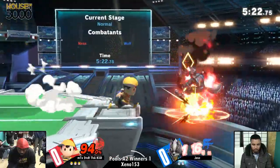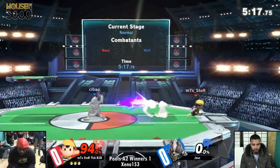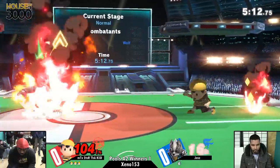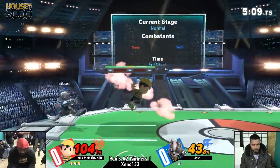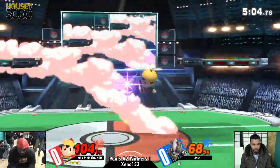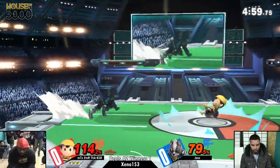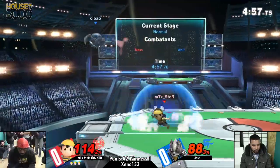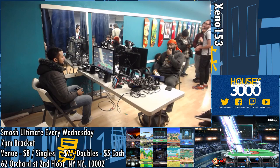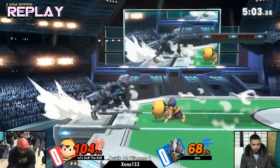Jose is offstage again. You should see players go after the dunk after the PK fire. It looks like Jose is struggling with the PK fires here. The thing is, Jose is not covering the airspace that Ness wants to cover — Wolf is really good at covering the range that Ness wants to play at, with full hop nairs, short hop rising fairs, all those aerials. I'm not sure if Jose knew the smash attack had an active hitbox while charging, because he walked right up to it.